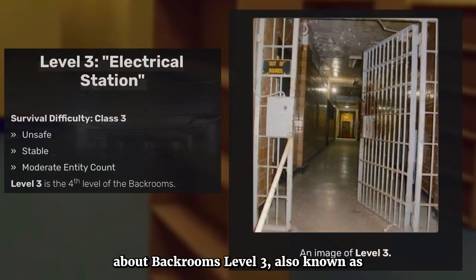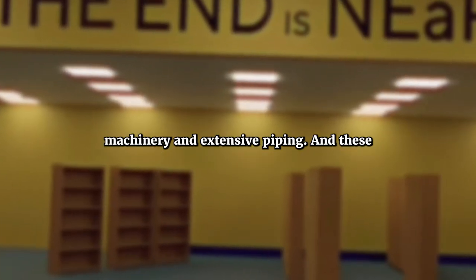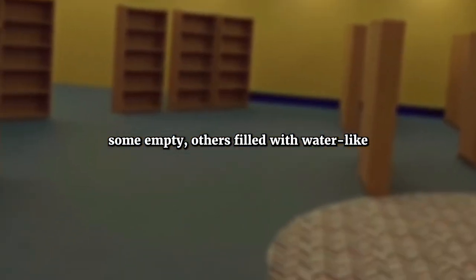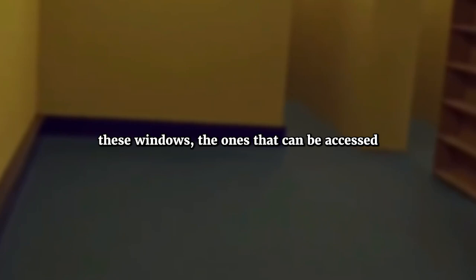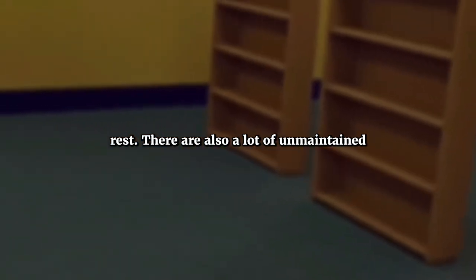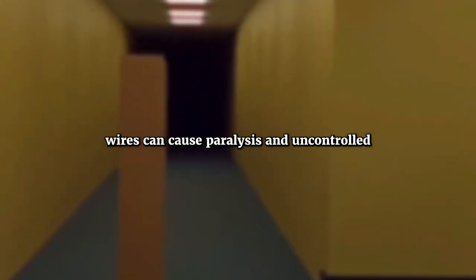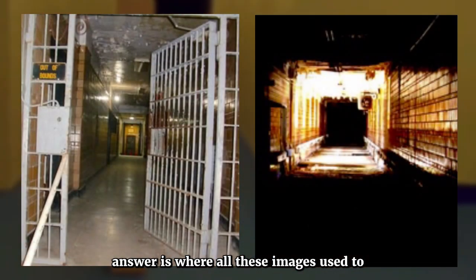Now let's talk about backrooms level 3, also known as the electrical station. Level 3 features a maze-like layout filled with electrical machinery and extensive piping. These pipes contain varying substances — some empty, others filled with water-like fluids. Metallic bars and windows of unknown purposes also exist, and the windows accessible reveal nothing but grayish clouds outside. Areas with windows tend to be safer. There are also unmaintained wires that can cause paralysis and uncontrolled movement if touched, and signs with cryptic, undecipherable text and numerical values are found throughout.